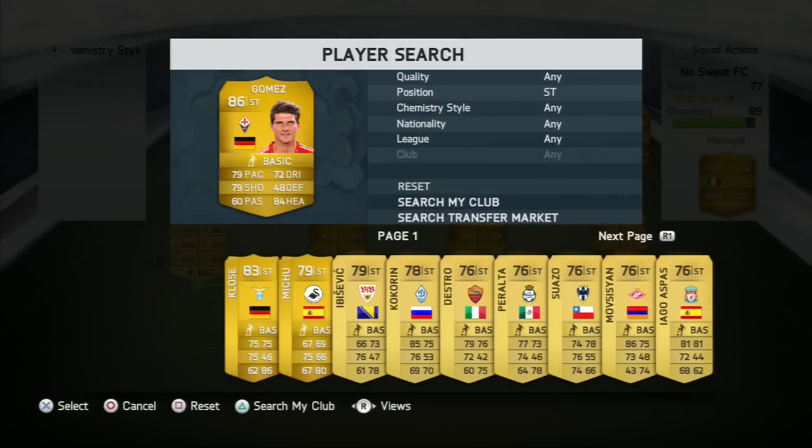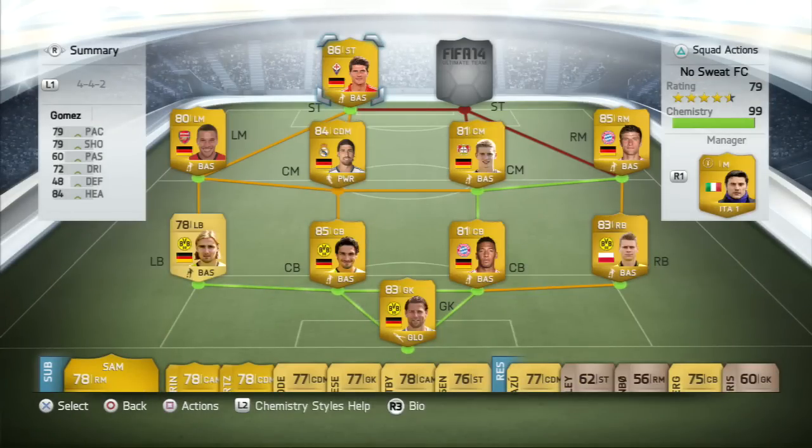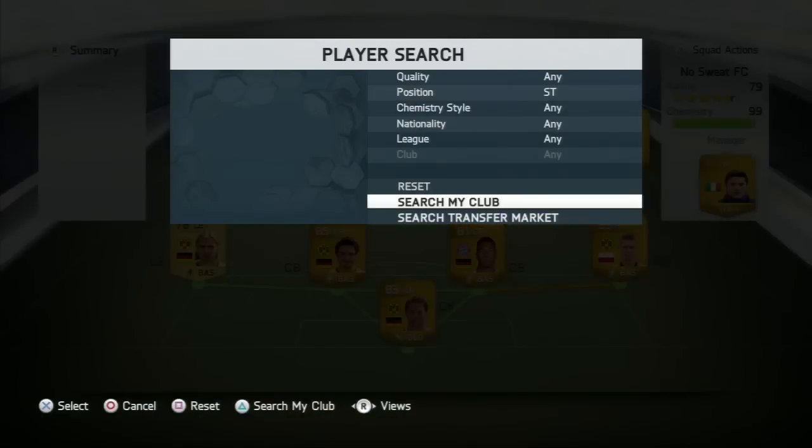The first striker we're going to be using is Mario Gomez, recently transferred to Fiorentina. He has had a downgrade from 87 in FIFA 13 to 86 in FIFA 14, but he's still a really good player — solid in the air with 84 heading, and his shooting stats seem a lot better than 79 rated in game.